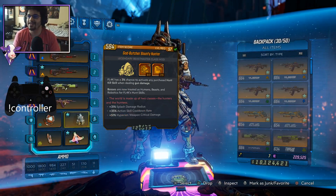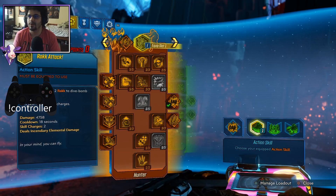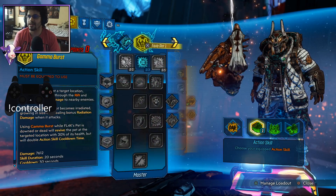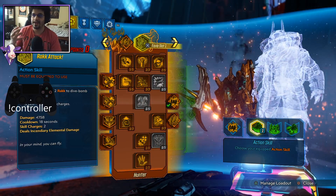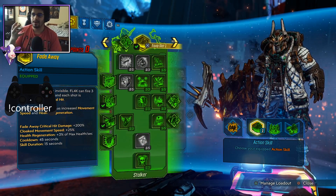With that being said, let's hop straight into the game so I can break down this build for you guys. This build is brought to you none other than by Rator. When we go over the skill trees and the gear, basically we are optimizing for a three-shot fade away Flak action skill build.